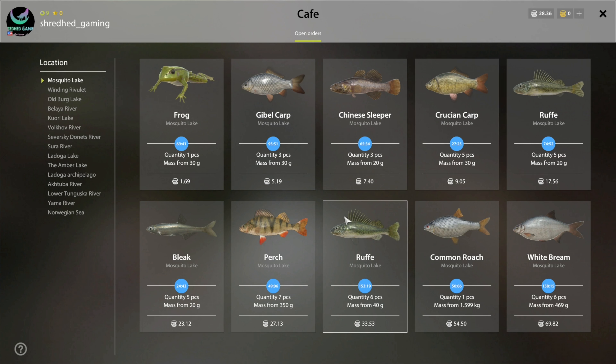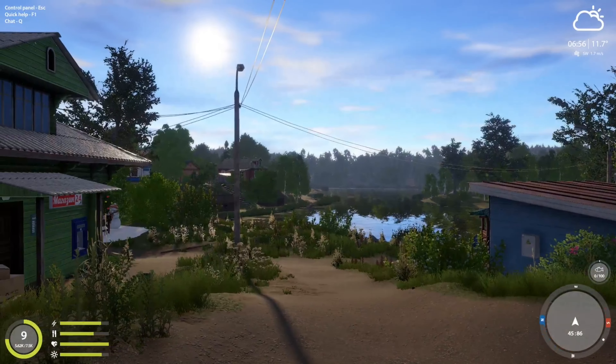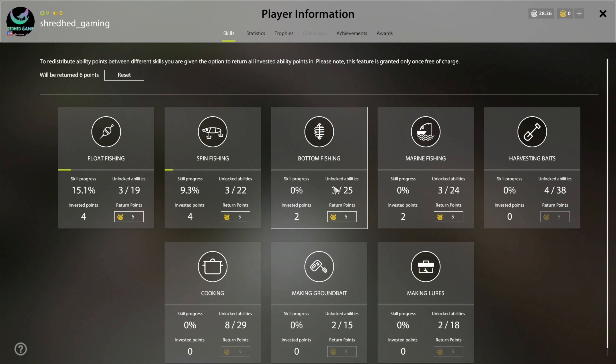When you get into the game, the first thing you want to do is check out the cafe, because this is your big-time moneymaker. You go in and see what they want. For instance, five pieces of rough from 20 grams or over gets you $17.56. White bream - six pieces at 469 grams gets you like $70. The cafe is definitely your moneymaker. I've never caught a rough though - I don't know what they hit on. Common roach I do have, but not over a kilogram yet. Perch over 350 grams seems like a lot, but it's doable. This is where you want to check in and see what they need - it tells you what to fish for.